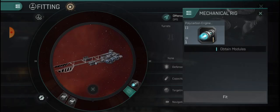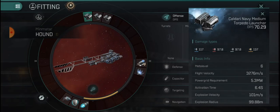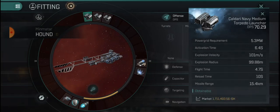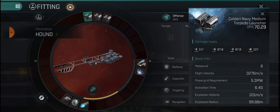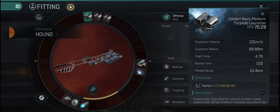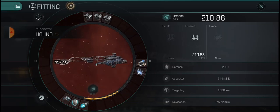On mechanical rigs I'm going to do a free 6% velocity and a 10% inertia modifier to allow us to stay in the correct orbit and be pretty fast. With the Navy torpedo launchers we now have a 15.4 kilometer missile range. So I'm going to orbit optimally at 14 kilometers - I'll be able to web just about anybody and shoot my torpedo launcher comfortably. I can always orbit a little closer at 12 or 13.